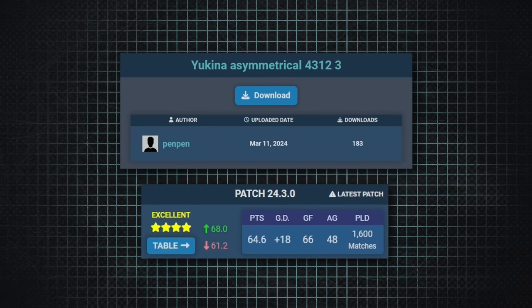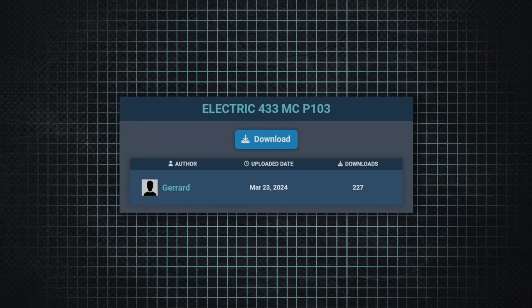Congrats to PenPen for this submission. But it didn't crack the top 10. The 10th best tactic in Football Manager, submitted by Gerard, is the Electric 4-3-3. But this is perhaps the least classic 4-3-3 you could possibly have.